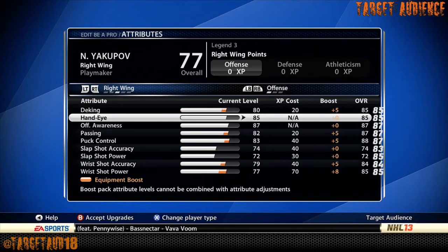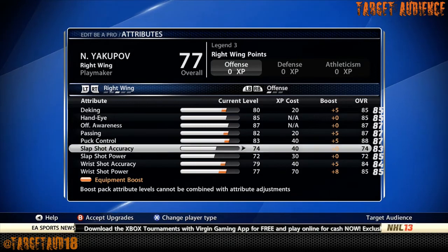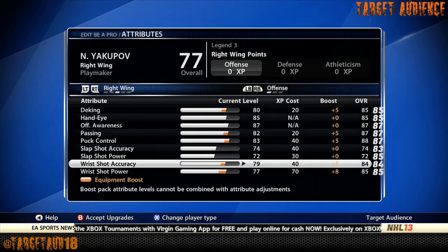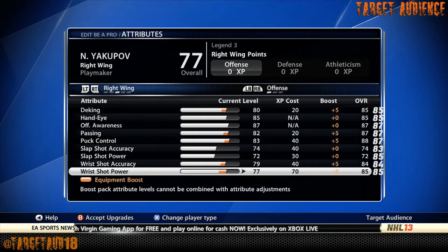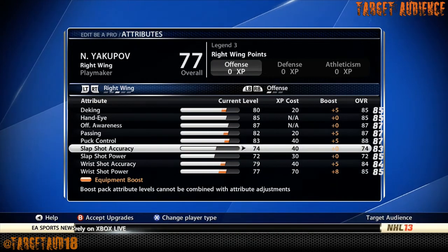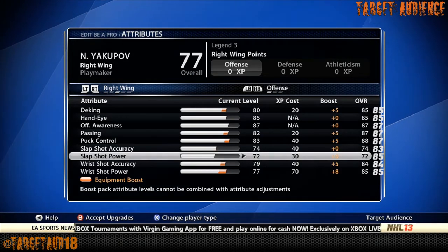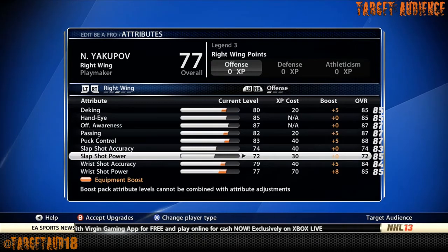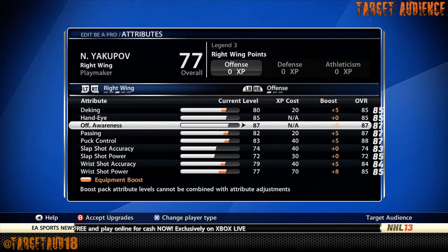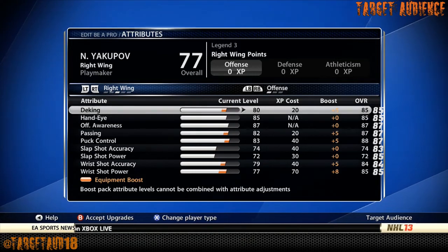So — Deking 85, Hand-Eye 85, Offensive Awareness 87, Passing 87, Puck Control 88, Slap Shot Accuracy 74, Slap Shot Power 72, Wrist Shot Accuracy 84, and Wrist Shot Power 85. The reason I've elected to do it like this with slap shot accuracy and power is because one of Nail Yakupov's major traits is his ability to release a one-timer. You won't be firing a wicked one-timer, but if you're playing with human goalies, 74 and 72 is gonna crank it — I can do it with 65, 65. Your Offensive Awareness is gonna help you hit the net, Hand-Eye helps with the one-timer. The only thing I don't like about this build is the deking — I like mine at 90, but Yakupov's is at 85. Most of you will be able to get by with that, no problem.